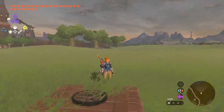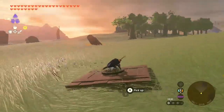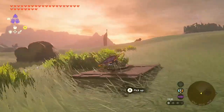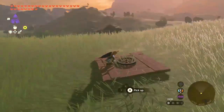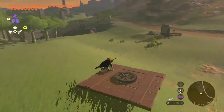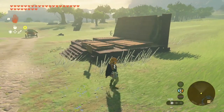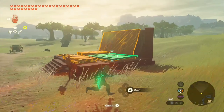The first glitch I wanted to cover is one of my personal favourites: auto build sliding. It's a pretty fun one. This glitch allows you to travel super fast while riding on top of a constructed vehicle. For simplicity it's easier to just use a single plank of wood as they are super abundant, but maybe in the future some crazier things will be discovered. To actually perform this glitch all you need is auto build and some building materials.